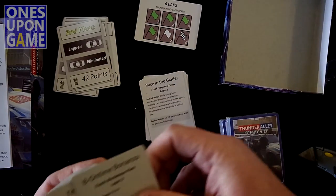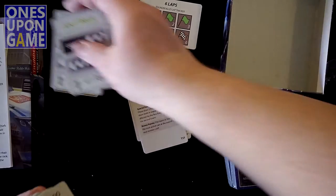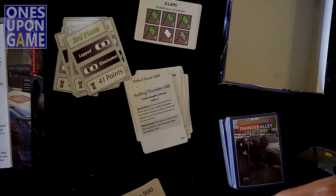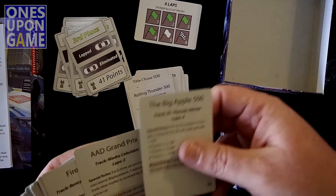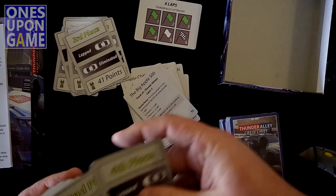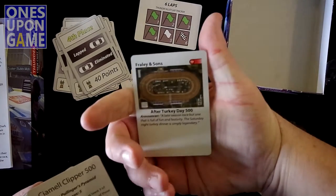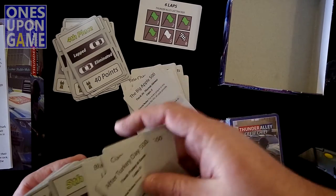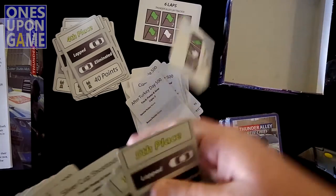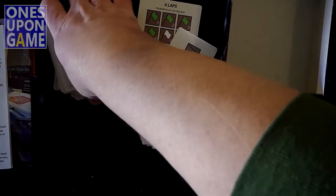They've got the Cthulhu theme thrown in here — not a Cthulhu nonsense fan. Anyway, you can vary the track setup. There are more place cards and more track cards. They're kind of thin, but you're probably not going to use them all that much — they're not replacing the event cards and race cards in the main game. So lots of races. The After Turkey Day 500 is a five-lap track and it shows you which track you're actually using.